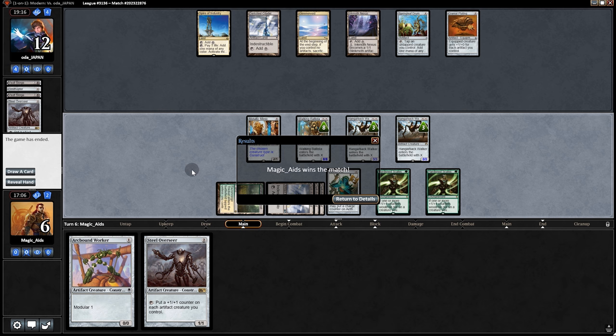It just tore through Affinity! When you go up against Affinity with any other deck you're like 'ugh, Affinity again.' But now it's like 'please let it be Affinity.' This deck, the stack — it's just too good. The Modern metagame just can't handle this right now.